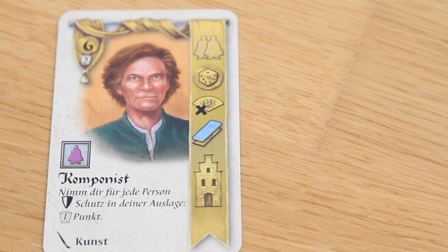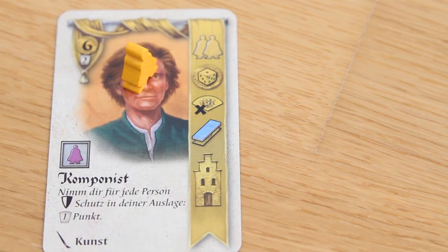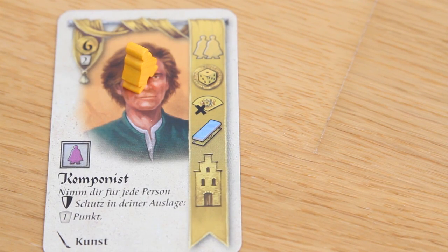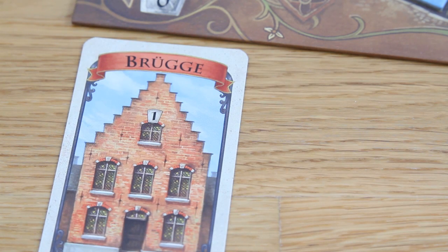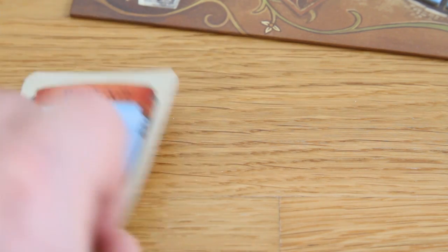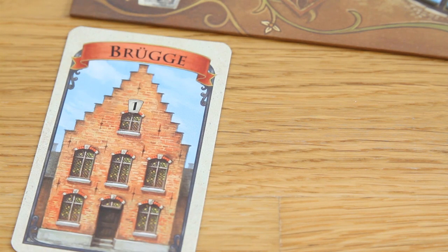The fifth option is to build a house. Players can build a house by spending one worker matching the color of the card played, and then placing a card from their hand face-down in front of them — this is now a house. The card is locked and only serves as a house. Each house gives you one victory point at the end of the game, and houses are also important for the sixth action.